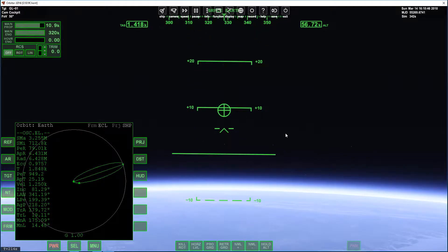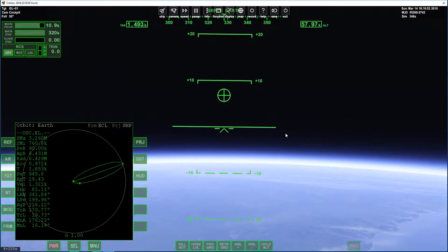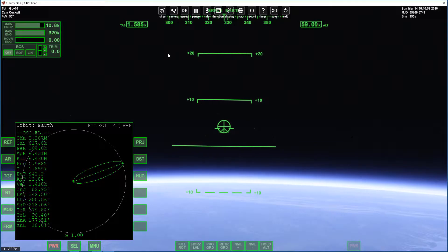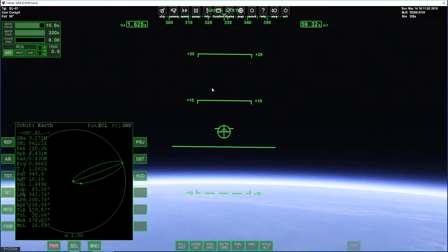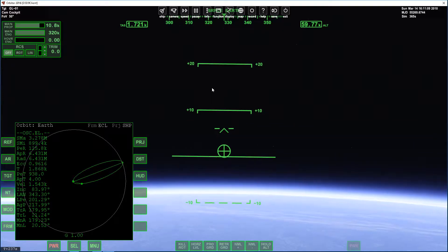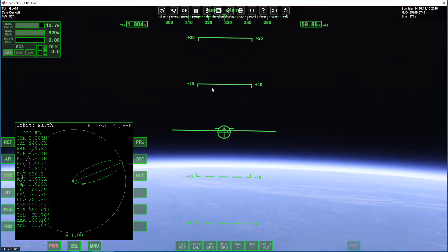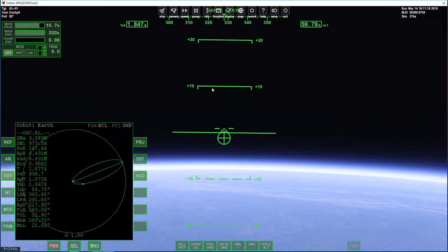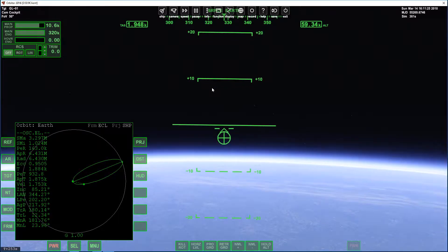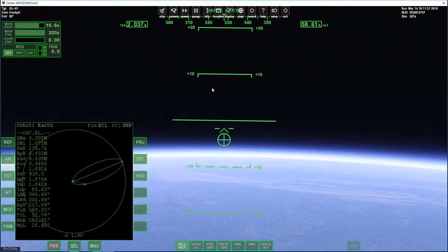This is the Orbit MFD, and the orbit line should overlap the gray circle — which is the Earth — when we are about to get into orbit. Just pull up on the nose to get it to about 30 degrees. As you can see, we are getting to about 50 kilometers of altitude. We can let go of the nose-up input on the numpad and just gain some speed before we go any higher up in the atmosphere.